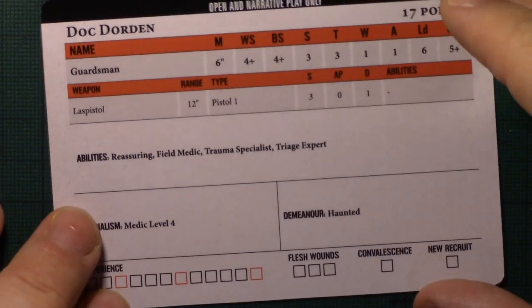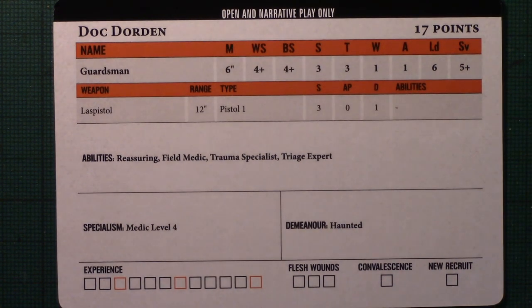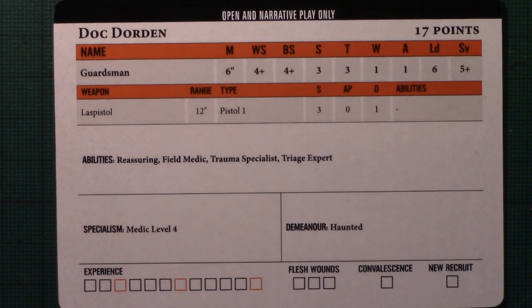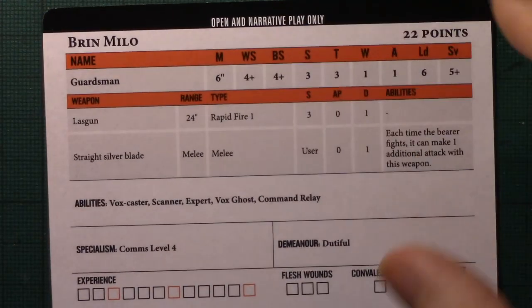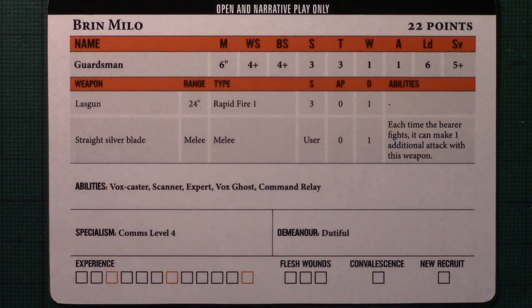You've got Doc Dorden who has a las pistol and some medic level abilities, but is otherwise a fairly normal guardsman with one wound. Then there's Brin Milo, who again has a straight silver blade — basically a combat blade — and is a comms level four specialist. That's where the additional 16 points in his cost comes from, plus one point for the silver blade.